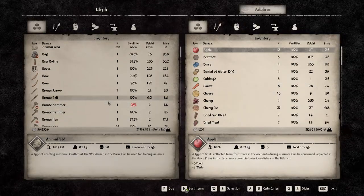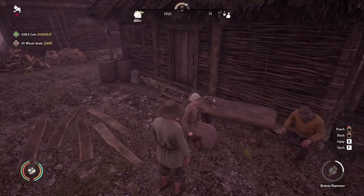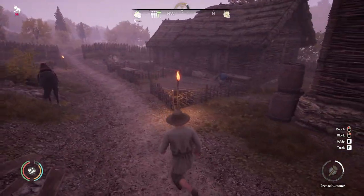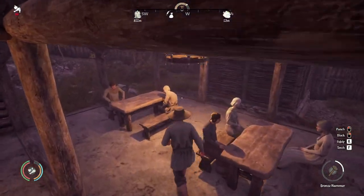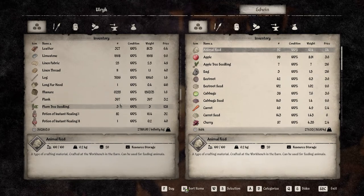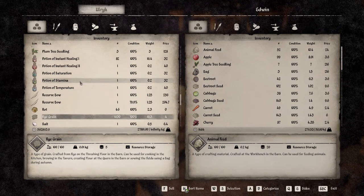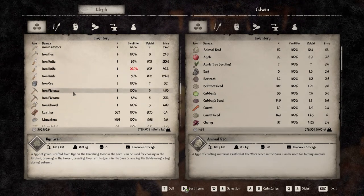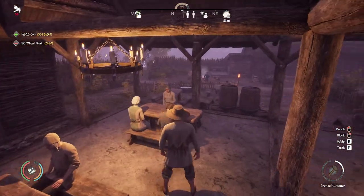We still got some wheat grain — we don't have a ton but we got some wheat grain. Let's run down this way to get these other people. I thought there were five people to sell to in this town — maybe I'm wrong. Rye grain — what do I have? I don't think I have oat grain. Yeah, it's gonna be rye and wheat. We'll just sell wheat grain for now.